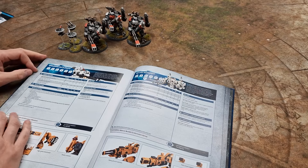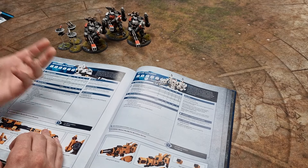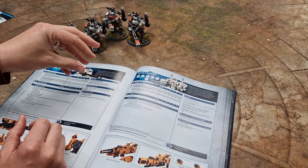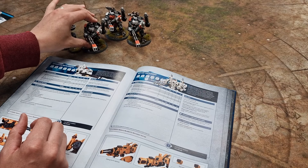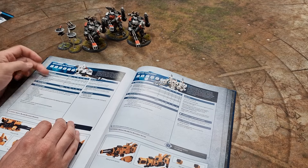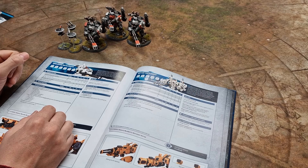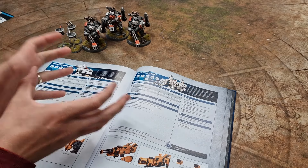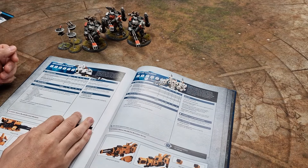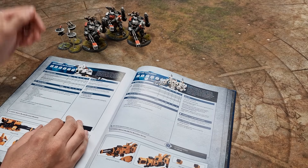So, Broadsides — they're movement five. As I said, they are slow. To counter that, you can go for the Mont'ka Detachment, which on turns one, two and three will allow these to move and advance and your weapons will count as assault weapons — a lot more movement available there. I'm currently running Koryeun, which means a five-inch advance but not being able to shoot heavy weapons. So I'll try and tuck them in cover and emerge out to get early shots. They are tough though: Toughness 6, base 2+ save which is fantastic, and 8 wounds — that's 24 wounds for the squad to try and wipe out. OC 2 as well, so they can happily sit on an objective.